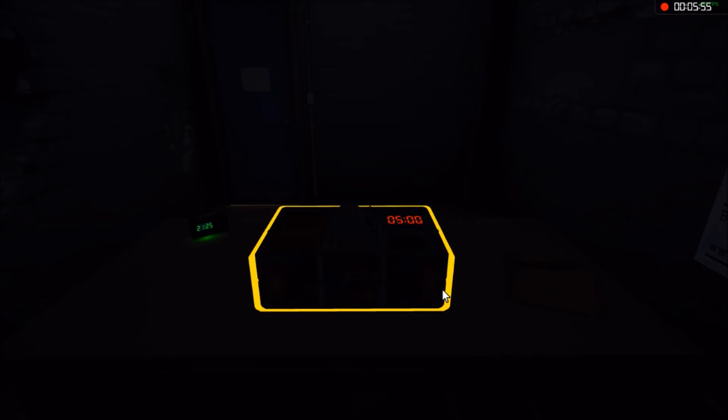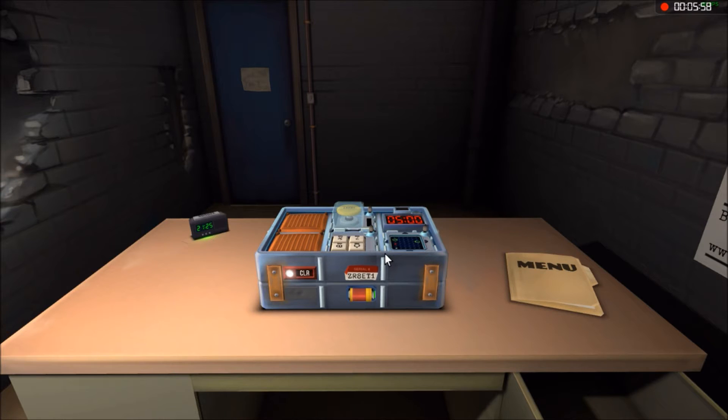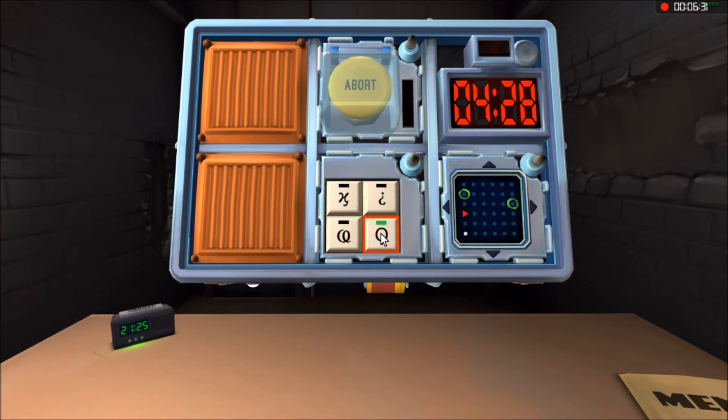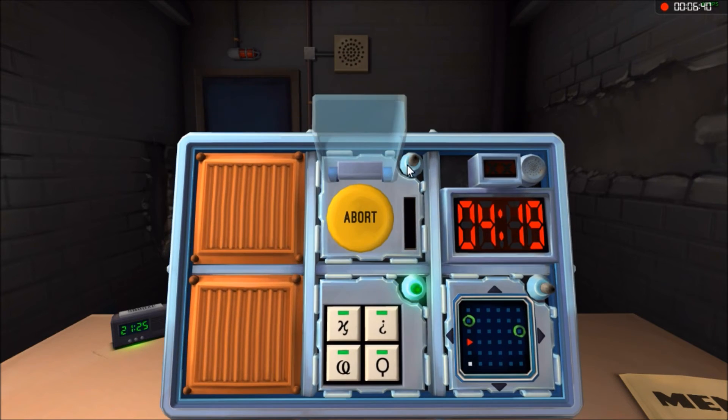Straight off the bat I can see the same symbols again — remember the omega sign and stuff? This one has an upside-down question mark, a magnifying glass, an O with a little stick at the bottom, a messed-up looking X, and an O that has an extra swoop through it. Do the magnifying glass, then the X, then the question mark. Awesome!